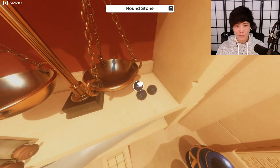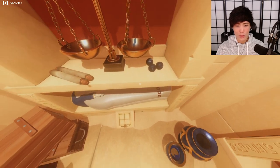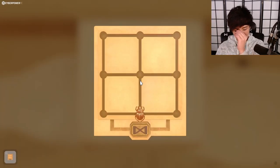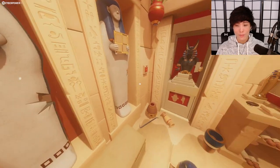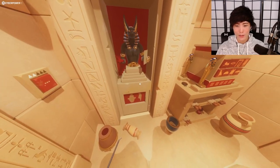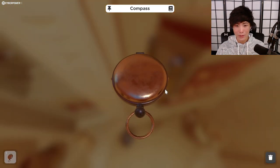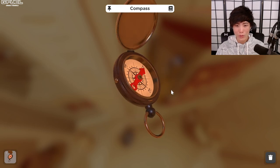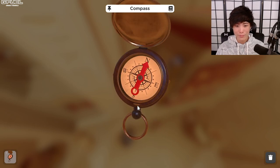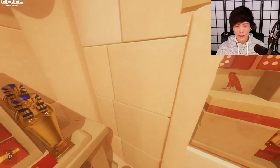Round stone with numbers on it. This one's not as easy as the other one — the other one would have a lock and kind of point you where to go. This one feels kind of random. Points north — doesn't really do much.